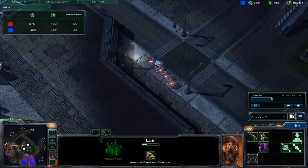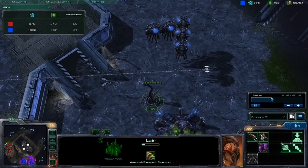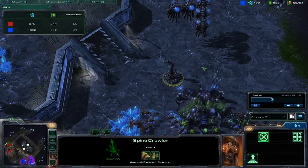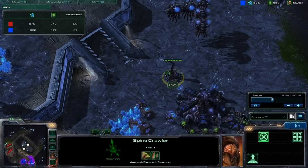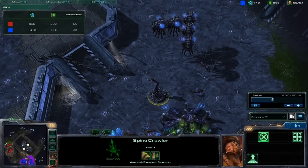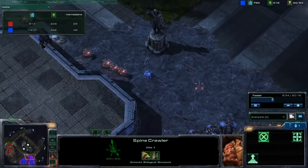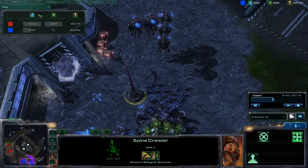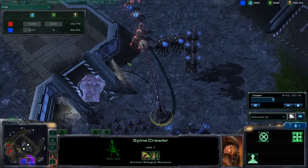He's sending five zealots and a sentry at me. He only saw my spine crawler, so he's hoping that's all I have. But even if five zealots and a sentry catch me off guard and kill my spine crawler, I could just pump out units so fast they wouldn't do that much damage. So this is kind of a silly timing attack. I am able to get quite a few lings and shoo him away.